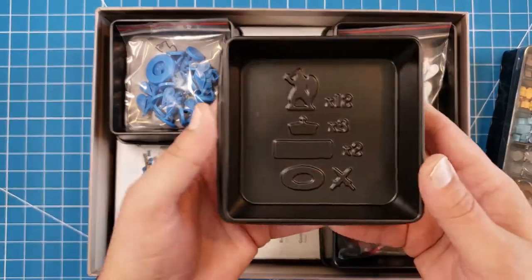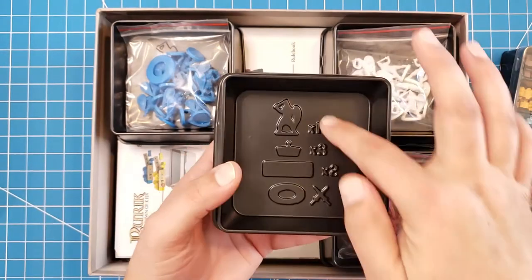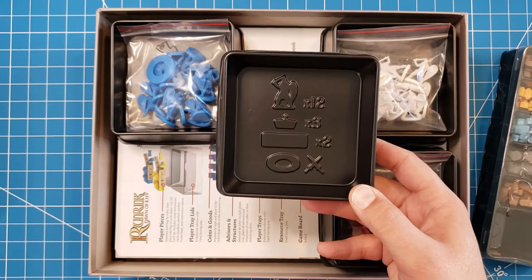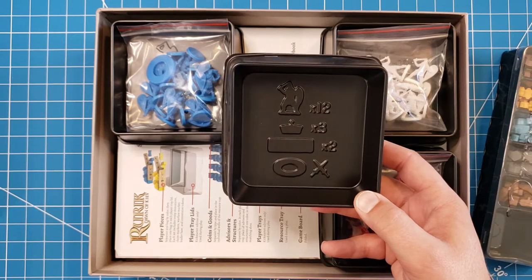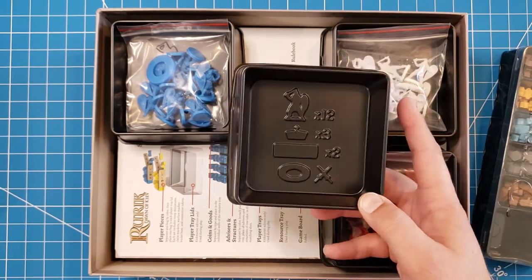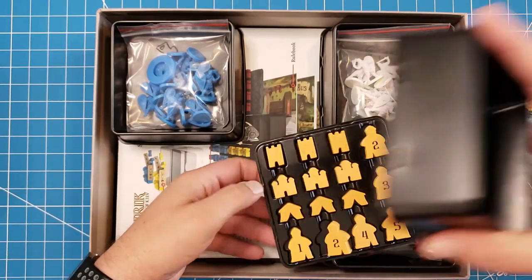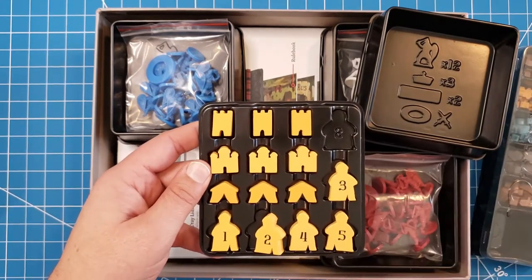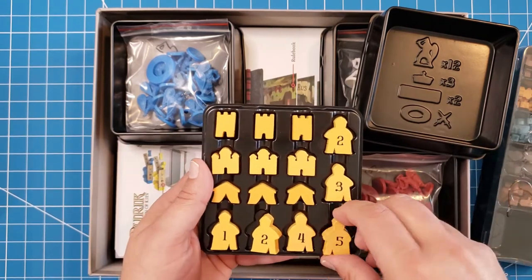Here you can see, once I picked up the bag, written right here on this tile is all of the component counts. So as you're bringing this back and forth, you immediately know — hey, am I missing anything? Do I have everything? You can put it back in there. And what I noticed in my accidental drop is that same thing applies — it has a little two-indentation, so I know that number two piece is going to go right there.